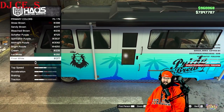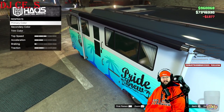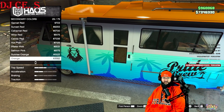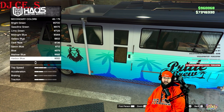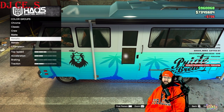Frost white's not bad. For the secondary color — I'm not sure what part is secondary, the roof. The roof is on fire — we'll do surfer blue for this one.